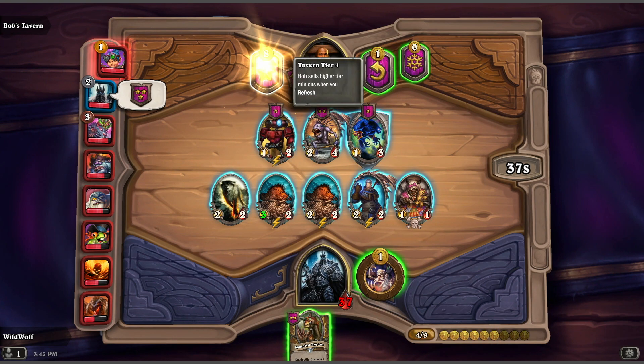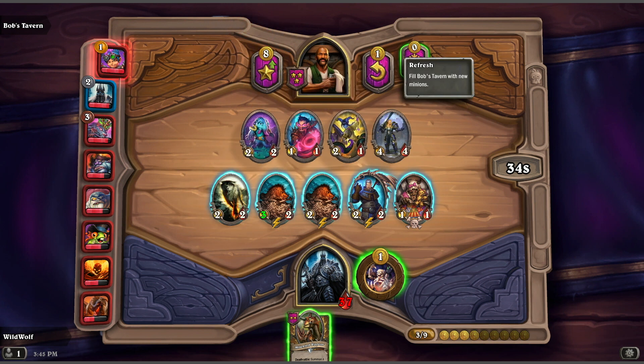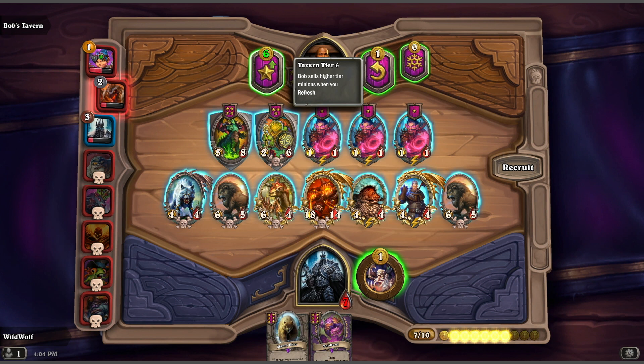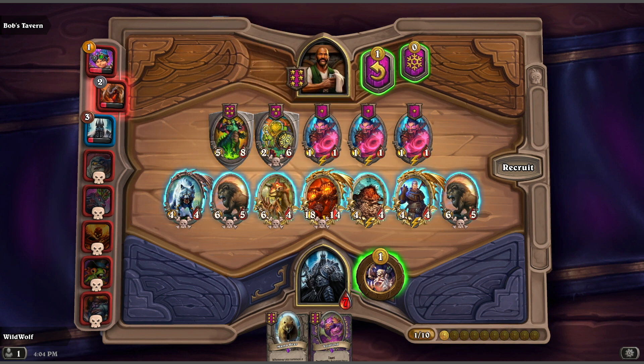Upgrading your tavern is really easy — you just gotta click on the level up button. Each tavern tier is more expensive, of course. However, with each shop phase that passes, the cost to upgrade your tavern tier will be reduced by 1 gold coin, allowing you to strategize about when the best time to upgrade your tavern will be.